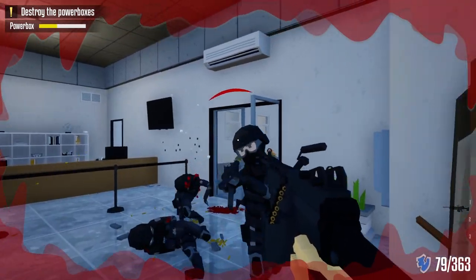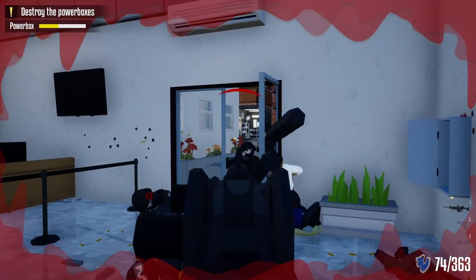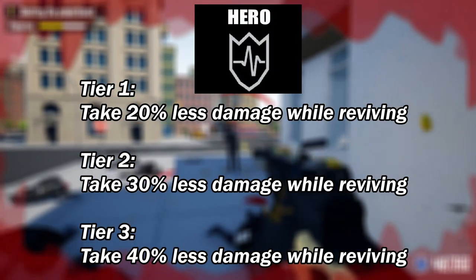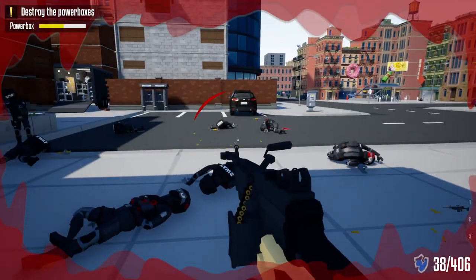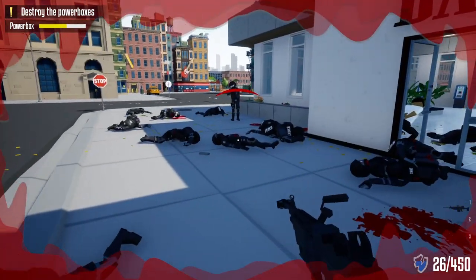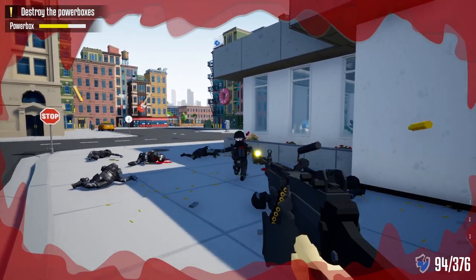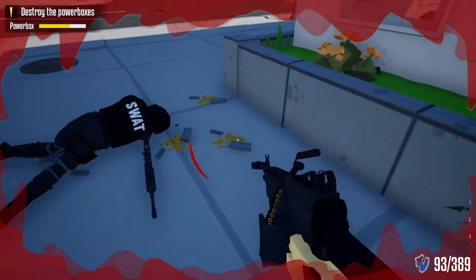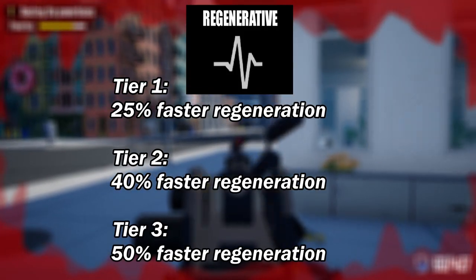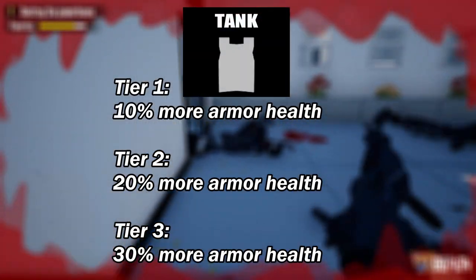The next category is Survivor. The first two skills go hand in hand: Healing Touch, which gives a faster revive time, and Hero, which means you take less damage while reviving. So with Healing Touch you'll revive teammates faster, and with Hero you'll take less damage while doing so. The last three Survivor skills also go hand in hand: Tough Skin, which gives more base health; Regenerative, which gives faster regeneration; and Tank, which gives more armor health.